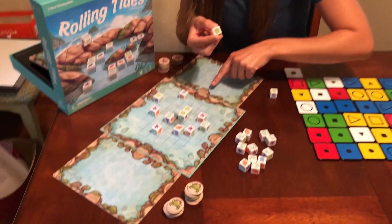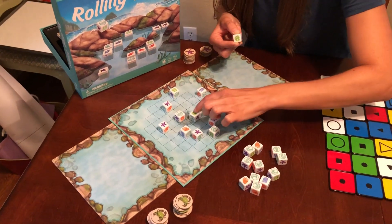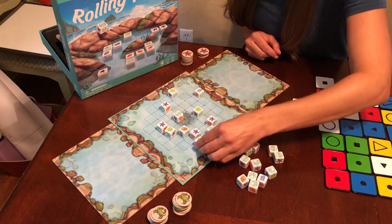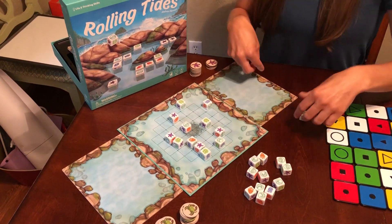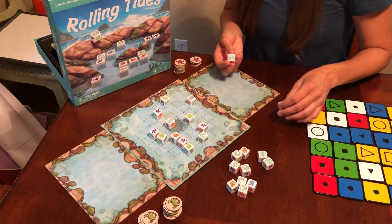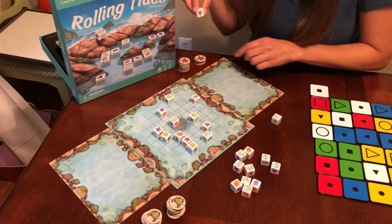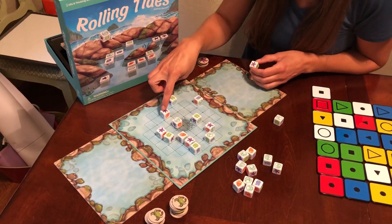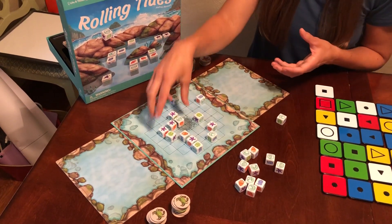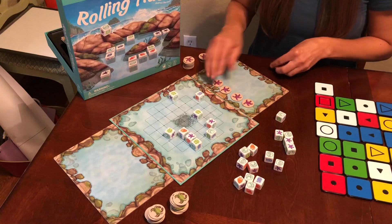So before you place your object, you move his three away. So I'm going to go one, two, three. And then I'm going to put this bad boy — there's no good spot — over here. So now there are wild ones, which are the waves and the currents, and those can be placed anywhere. And then say I drew a starfish, which is what I'm collecting. I would move my starfish one, two, three, and then lay another one. And I have a whole set of four. That means I get to collect those. I'm going to move them here.